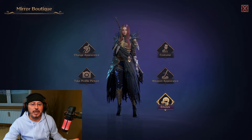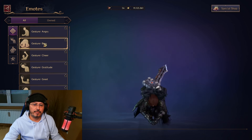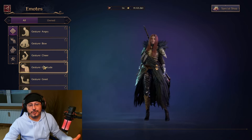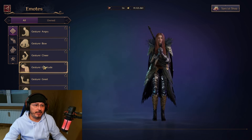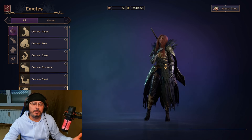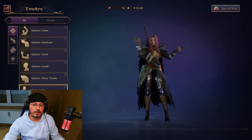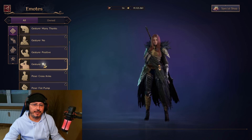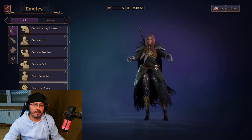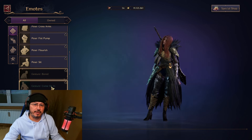Also, in this part of the user interface — Mirror Boutique — you'll find emotes. Let's check them out a little bit: angry, bow, cheer. This is not actually changing the appearance of your character — these are emotes. Nevertheless, why not? This is looking pretty cool to have in the game. And this is actually a really good way to monetize the game. There is nothing pay-to-win about this — no pay-to-win anything regarding cosmetics or emotes. There are so many emotes, I didn't even notice they have so much now.